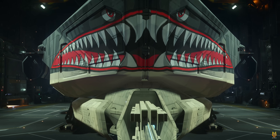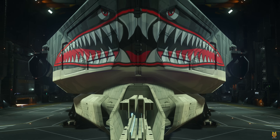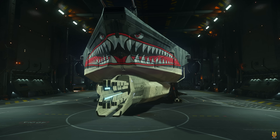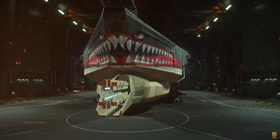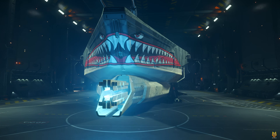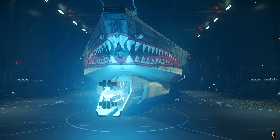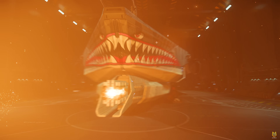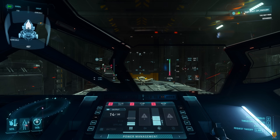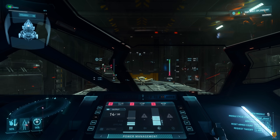Difference number four is the main gun here — the stock main gun for the Idris M is the pilot-controlled rail gun. This one has 500 rounds and a dual firing mode: you can click the trigger and shoot, which deals 144,000 hit points per shot, with a 20-second cooldown. The second firing mode is a charged mode — you can charge this gun for 10 seconds and the maximum damage can reach 288,000 hit points. Difference number five is that the Idris M comes with 10 size 5 Stalker 5 torpedoes.